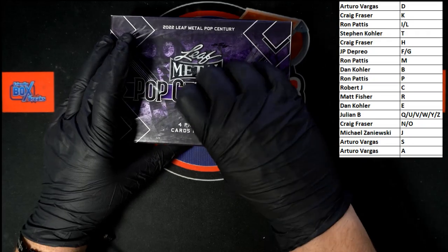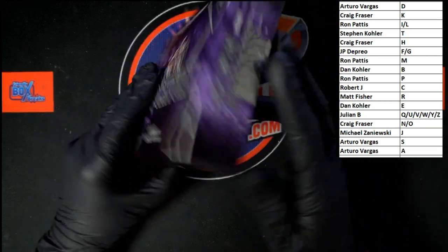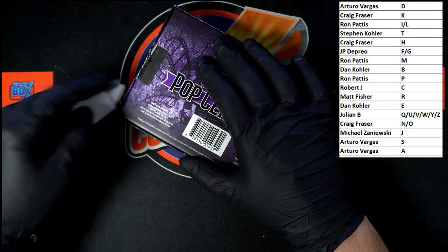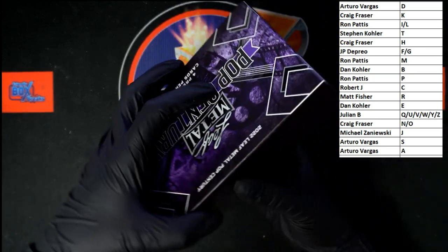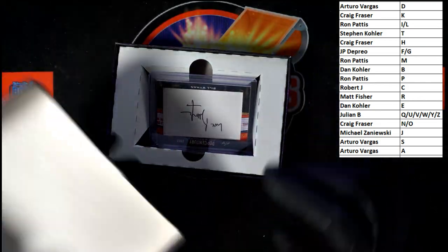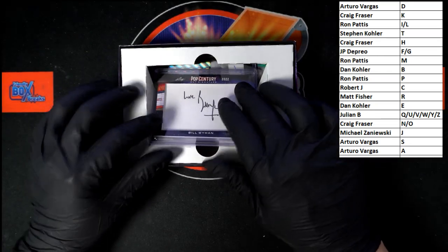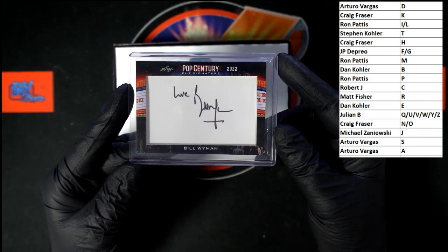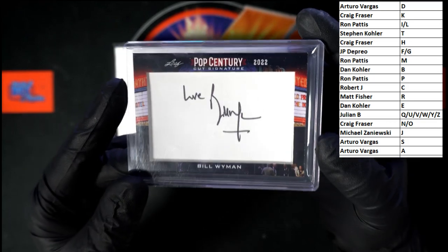All right, we do have a seal on the back. Oh, we got Bill Wyman right off the top here. Of course, first name letter — that'll be letter B. That one will be going to Dan Kay. That's the cut signature Bill Wyman.